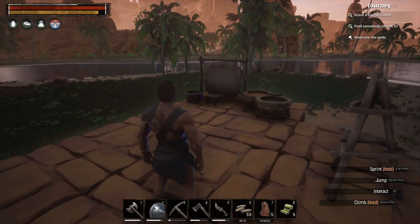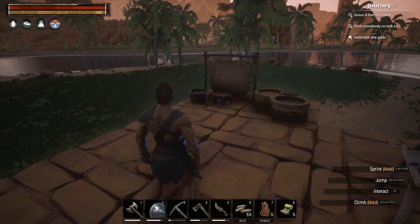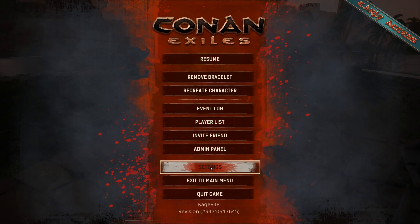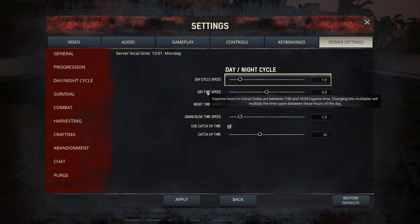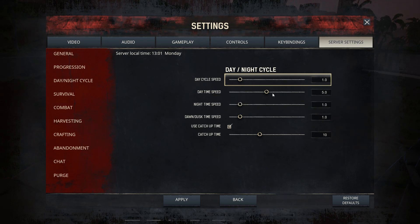I need some help here — how does the day/night cycle thing work? Going to settings, server settings, make myself an admin. The day/night cycle setting says changing the multiplier will multiply the time spent between those hours, but it doesn't say which direction. I changed the daytime speed to five — I would think that makes daytime go faster, but the description makes me think I need to turn it down. Please let me know in the comments how this works.